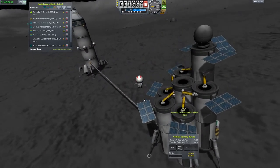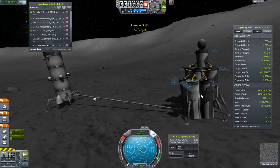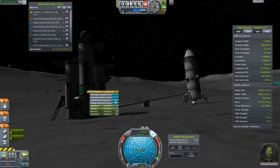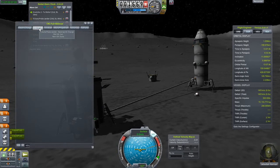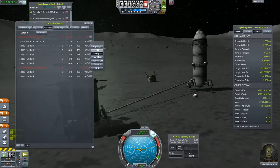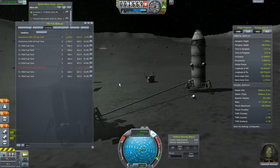Get in your habitation module — actually, don't, we're going to need you in a second. Now we're going to switch to the station and deploy the drills again. I don't remember what the action group was, so I'll just deploy them manually. I'm also going to activate the mono propellant and then use the fuel balancer. The Rockomax X200s are the ones we care about — transfer in, and transfer in. We should do oxidizer as well — transfer in, and transfer in.